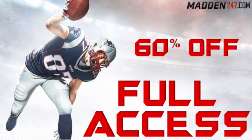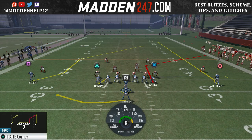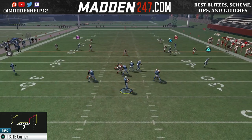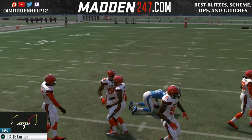What's up guys, we're back with a mini scheme out of the Chargers playbook. It's going to be out of the pistol. The main play you want to come out in is the PA Titan Corner, and the only audible or hot route you want to make is put the running back on the swing route. The main reason is for that deep post — it's unbumpable.